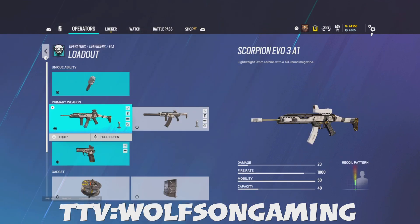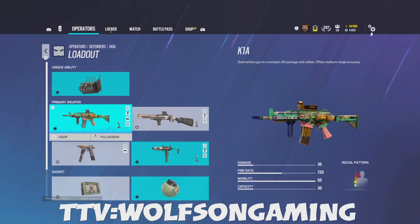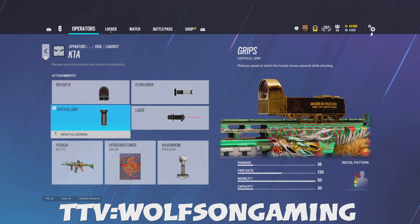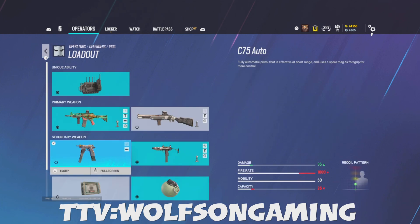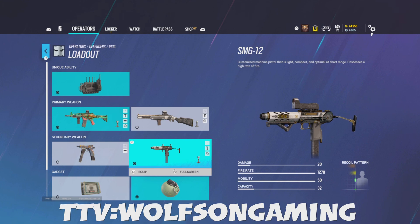Ela: this one's controversial. For the Scorpion I use compensator, red dot, horizontal, and laser. Vigil: red dot B, flash hider, laser, and vertical grip. SMG-12: angle grip and red dot B.